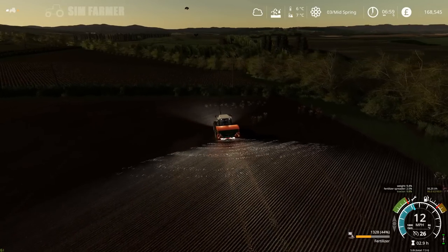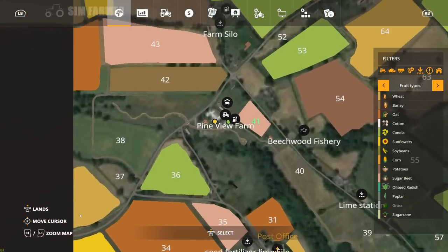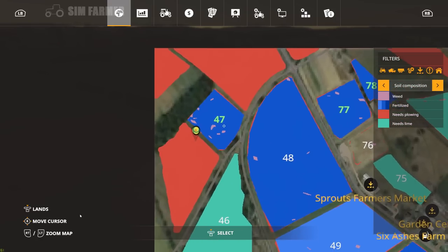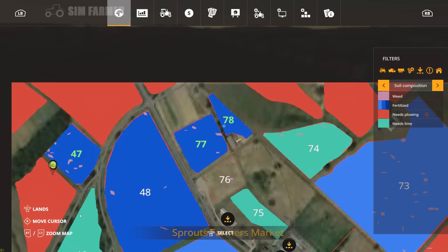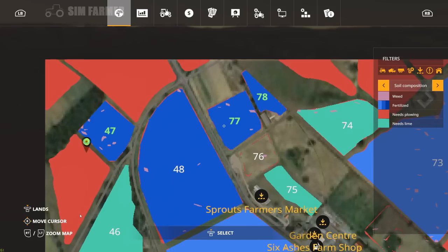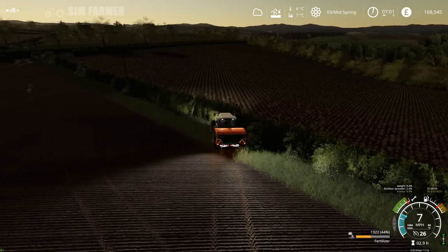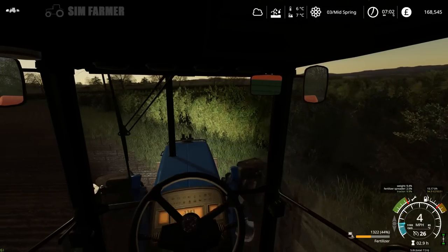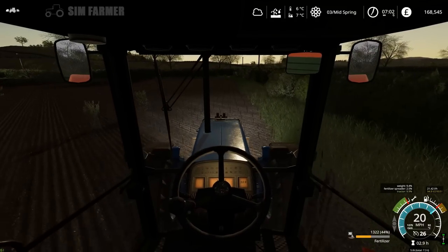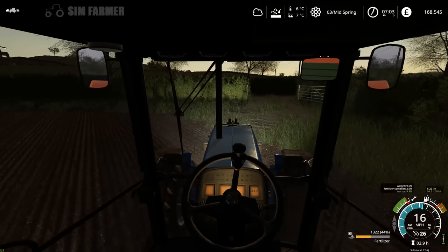That's the last little bit on this field. Double checking — field 47 now has two layers of fertilizer, and fields 77 and 78 also have two layers. We can get those cultivated, get them drilled, and then they'll just require one layer of fertilizer. I'll roll over to the map — we'll head to the store, drop off the fertilizer spreader first, then pick up the cultivator.